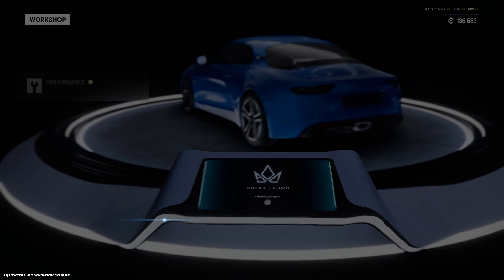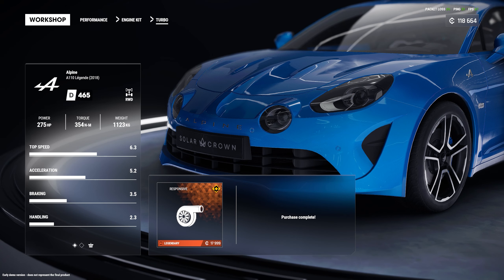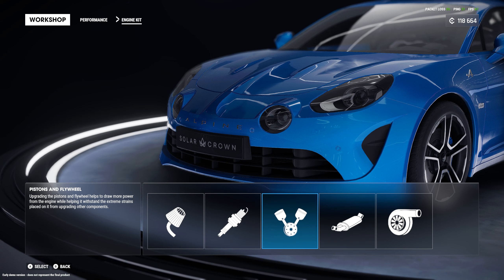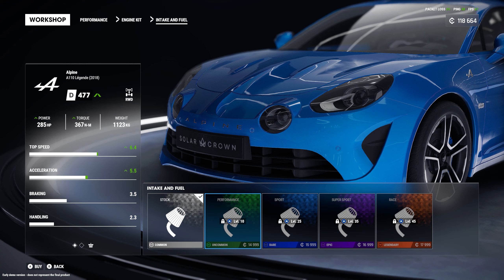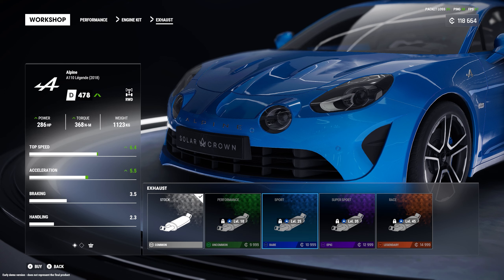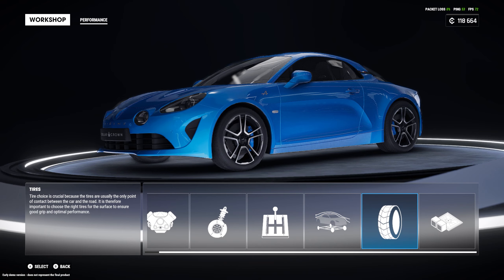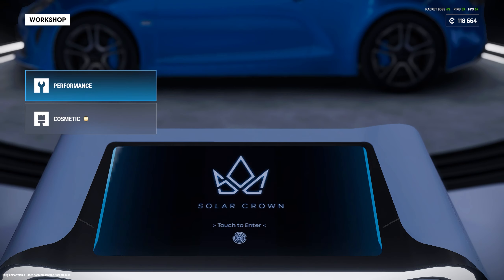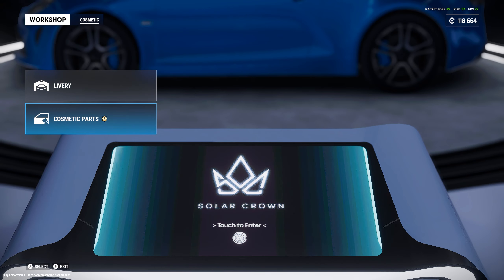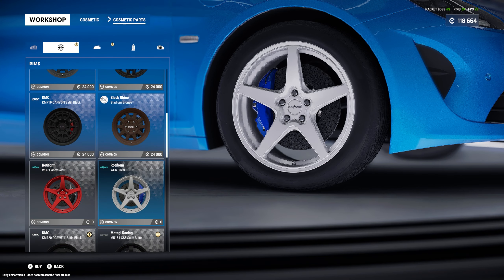Got my car here — if anyone else was in the workshop, their car would also be displayed. Let's customize our car. Under performance, we've got a responsive turbo going into the car and a few other options: intake, ignition, pistons, and exhaust. These are all locked — level 10 for performance, sport at level 25, super sport at 35, and race at level 45. We've also got suspension, transmission, aero, tires, and ECU options available once I level up more.